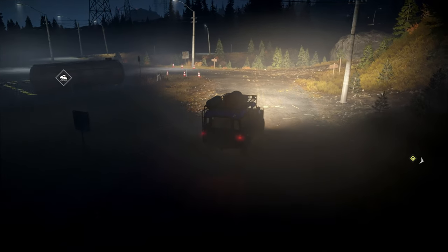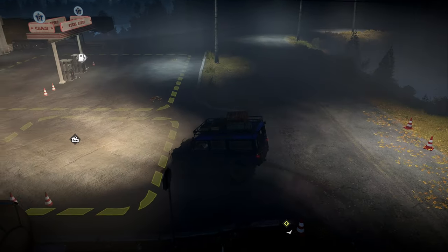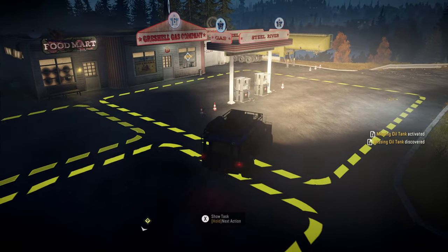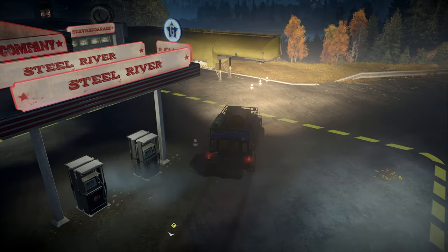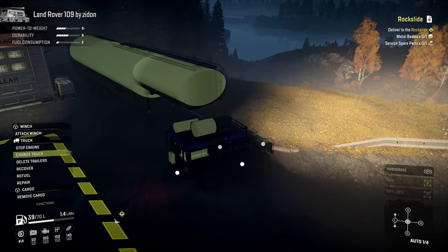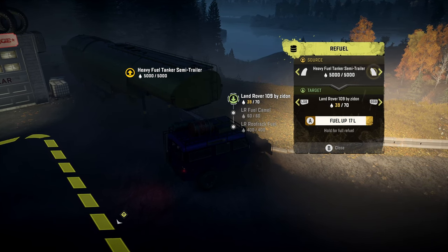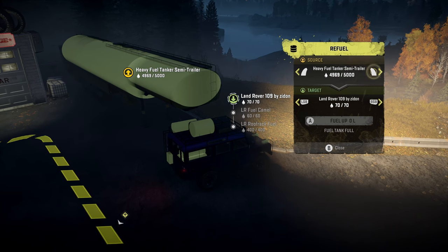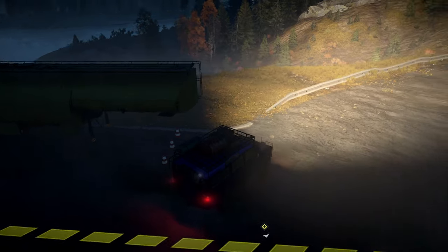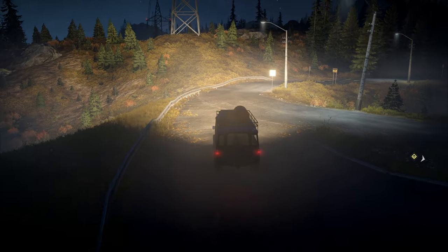So here on the left we've got another gas station. We have a fuel tank that they'd like us to find. We also have a fuel tanker that we can siphon a little out of - it only needs 500 liters left in it, so we can take all but 500 liters out of that, which is quite a lot.